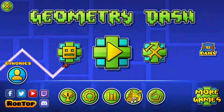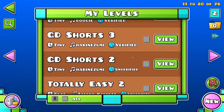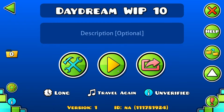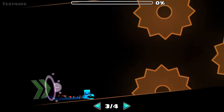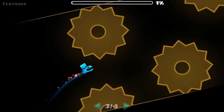Now let's say I go inside of a level that actually uses start positions — for example, right here, Daydream Work in Progress 10. I can go inside of the level and I can click E or Q to go between different start positions that I have in the level, if the level has start positions.